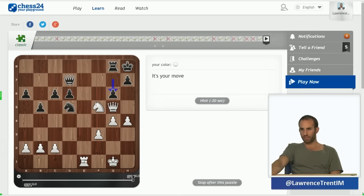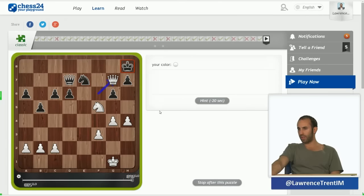This is a famous example. I want to play queen f6 check but can't because the knight's there. So how do we distract the knight? To e7 — and now check and mate. Pretty simple stuff.